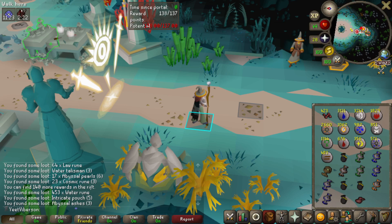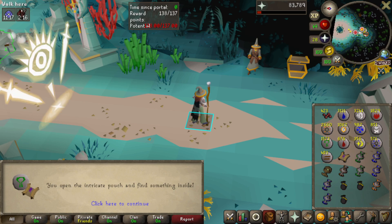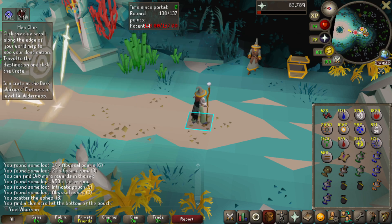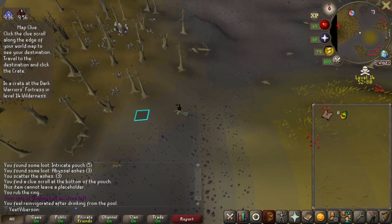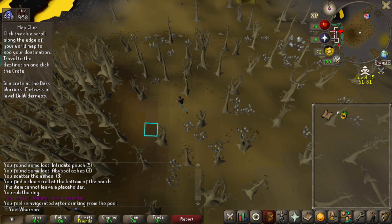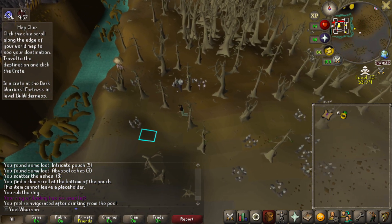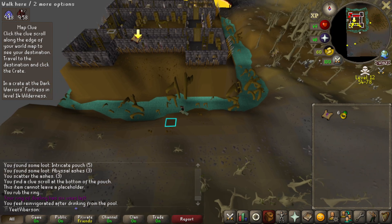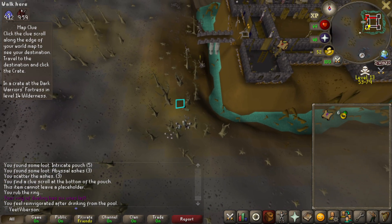About 152 searches down — still not a ton of cool stuff but got a hard clue. One of the things I really enjoy about a regular Iron as opposed to my UIM is just the ease that you can jump around and do different things, experiencing the entirety of the game. Doing things like Guardians of the Rift and Tempoross on a UIM, you kind of have to stop and that's all you can do.